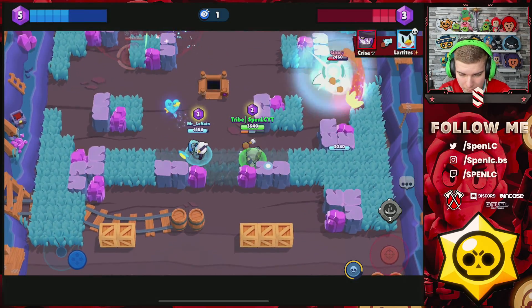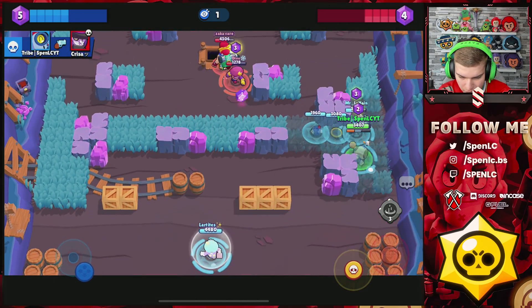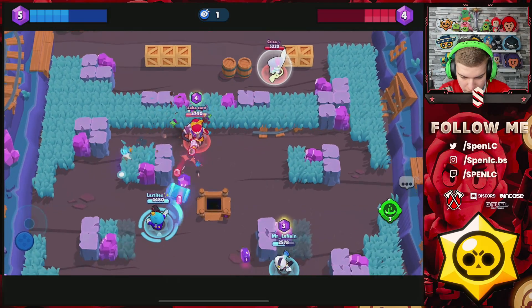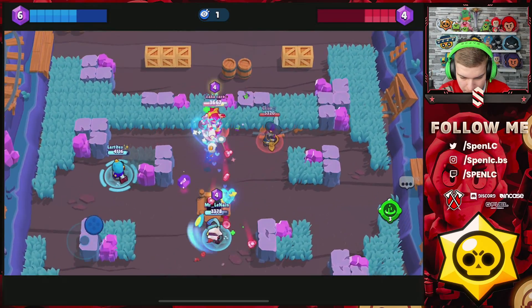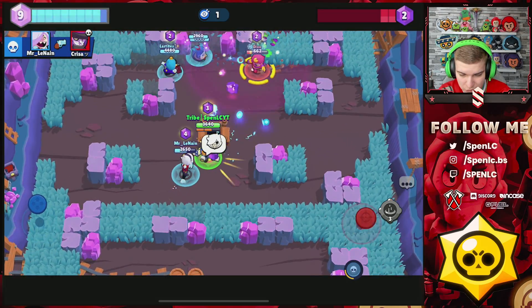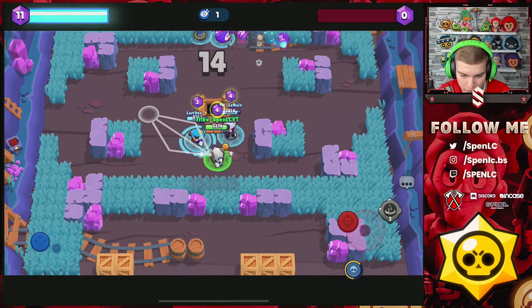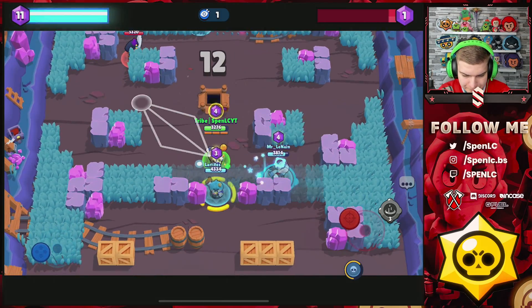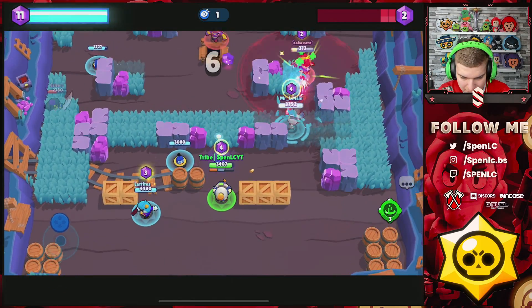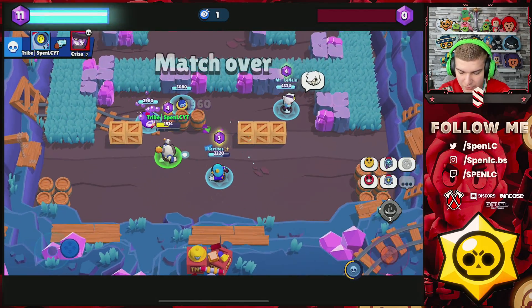I probably won't be able to compete with anyone else if they go for number one, but regardless — I'm going to go down here. Mortis is going to go down as well. I've got my super so I can probably kill this Gene. Nice kill from Nanny there. I'm going to cycle this again to get more damage on this Pam — we're able to take her out. Mortis is going onto Nanny — look at that super clear, just insane on Gem Grab, probably her best mode. Really nice play from Nanny, securing all the gems.